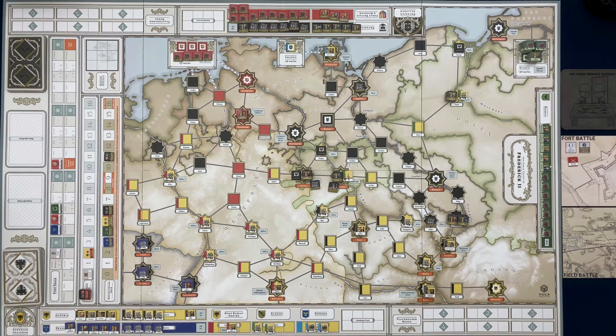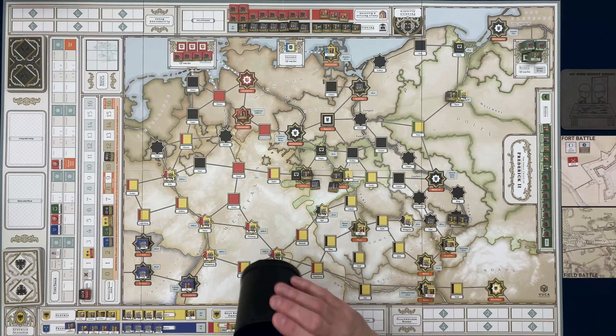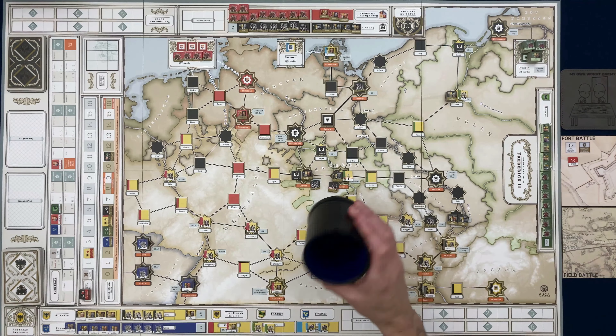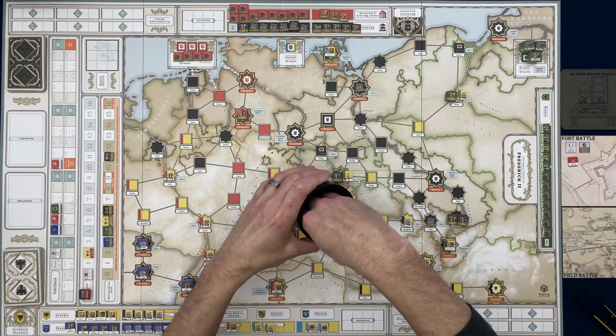We have two Austrian and two Prussian chips in the chip cup along with the in-turn marker. Remember: if we draw that in-turn marker it will end the turn right then and there, so it could be a very quick turn. Let's pull one of these chips and see who gets to go first.